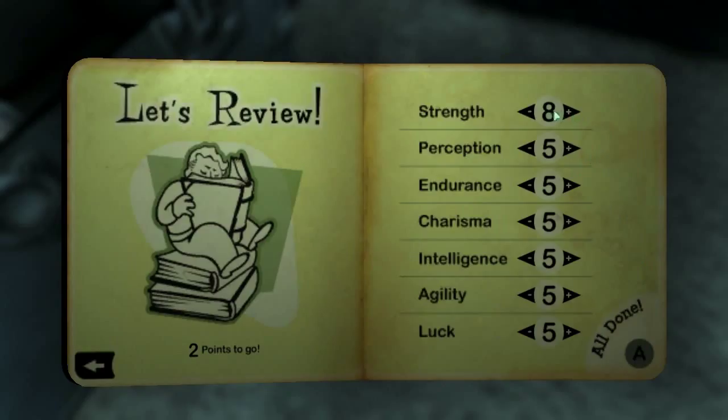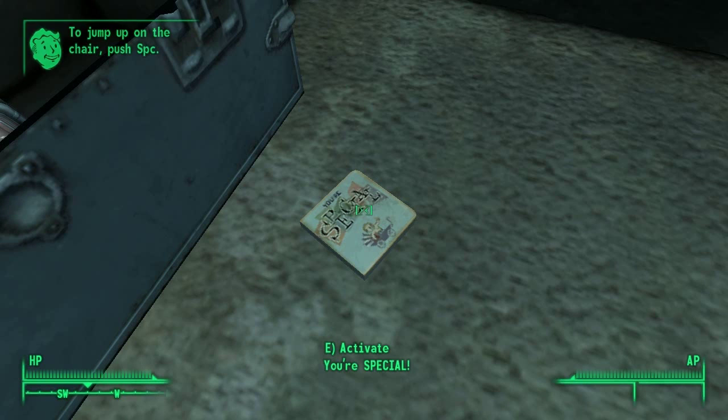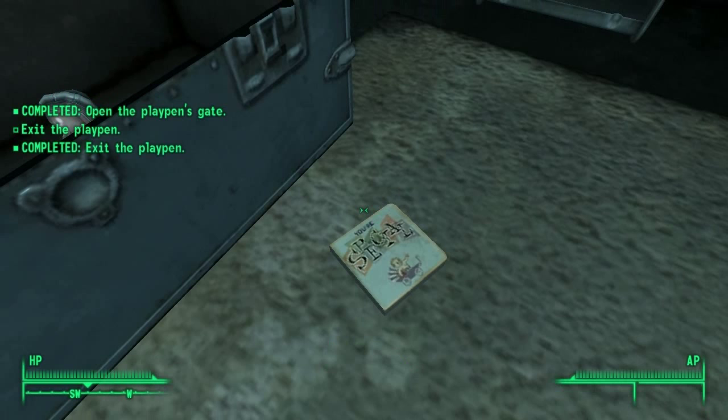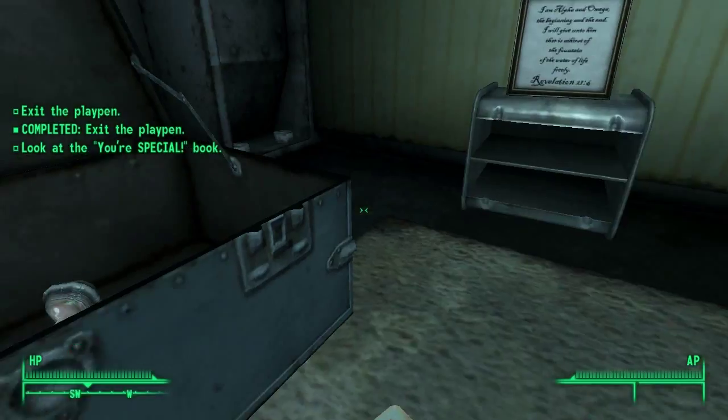Just going to flip through all this stuff. We're going to put our strength up to about seven, and we're going to put our endurance up to seven — or, we'll leave it at six, seven. And our luck is going to go up to six. As you go through the game, you get more chances to upgrade your skill points and all that jazz. That's great.